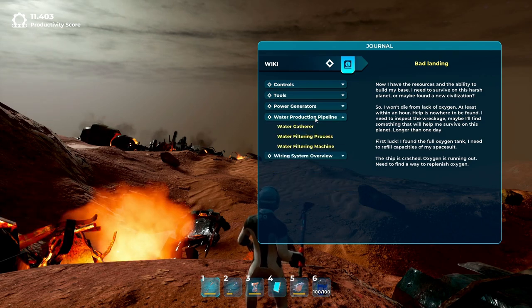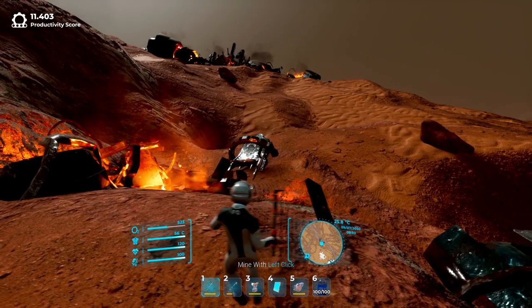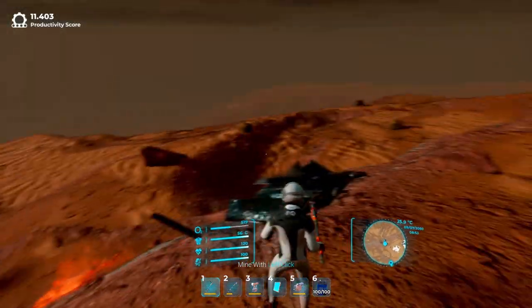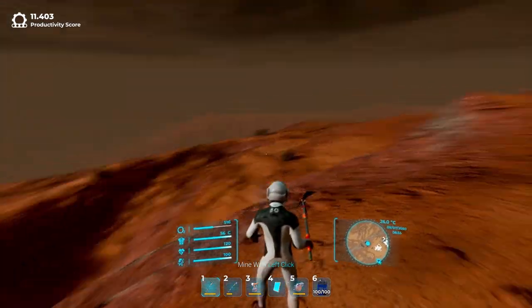There's actually no objective to the game — it's just about survival and probably colonizing Mars. Your biggest enemies are the lack of oxygen, the cold, and at the beginning a severe lack of energy for your base.